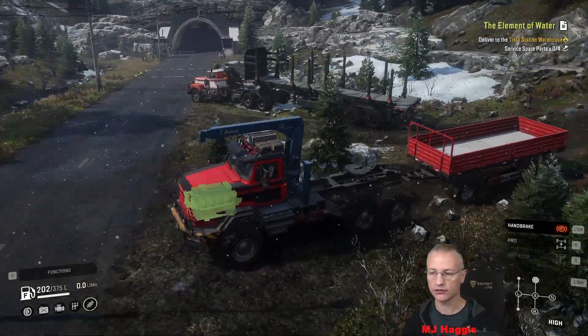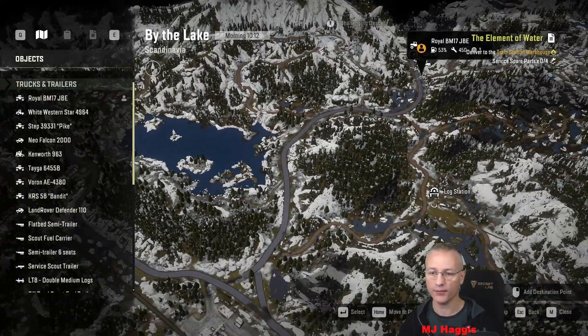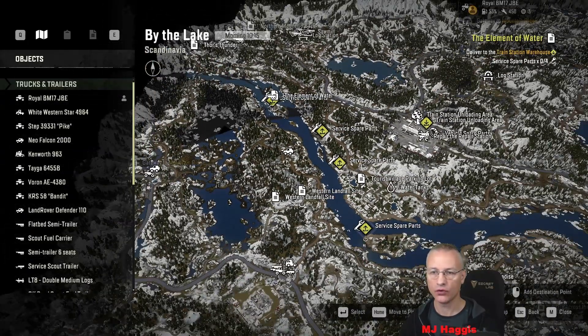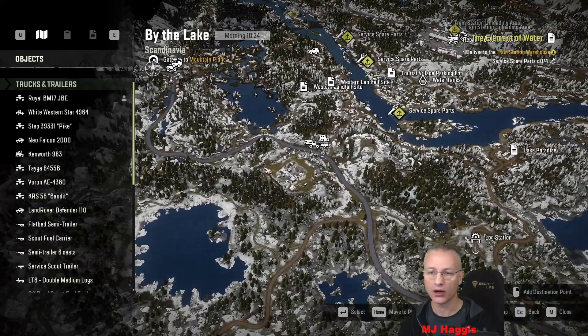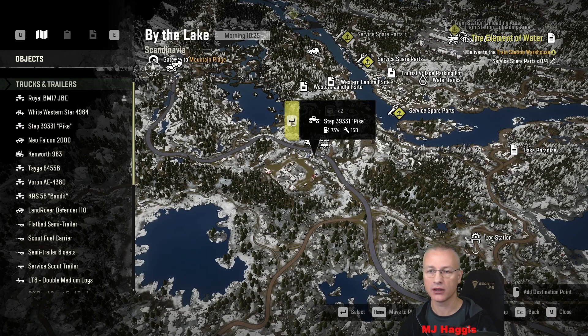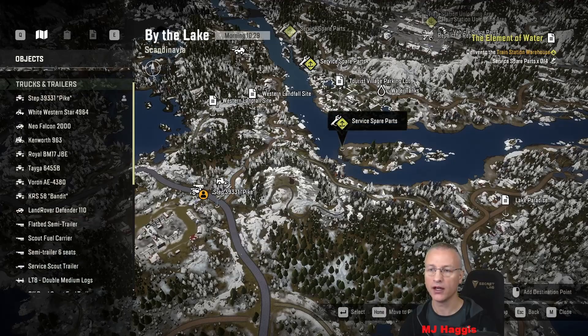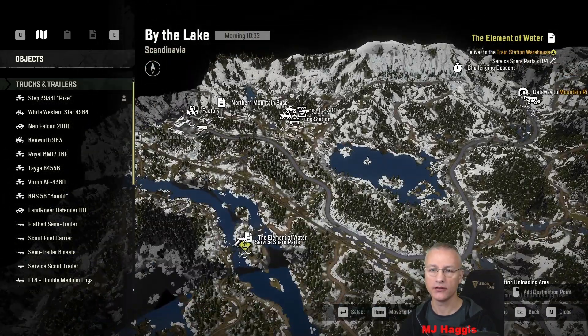Leave you there, engine off. Okay, again both of these could end up going through the gateway if that's the best place for them. Service spare parts — now the next one. Now they're all here — these four, and they only have to go there. What I was thinking was we're going to jump into the Voron, which I had left up by the log station, because the trailer's also there. The Voron came with a vanilla crane as you would expect, and we're going to try and get these three on the north-easterly side of the river. Then I was going to jump into the Pike — I think it is, yeah — the Pike has a crane as well.